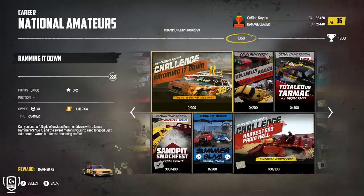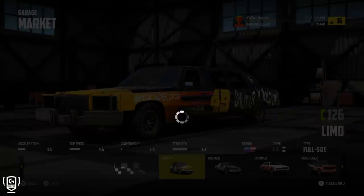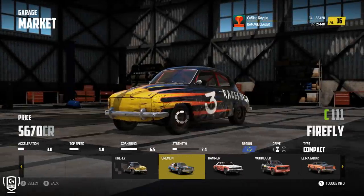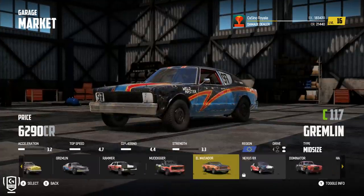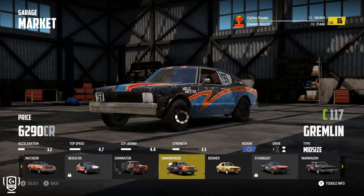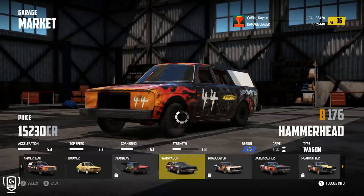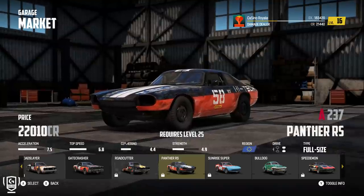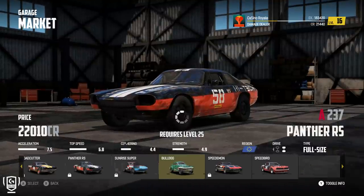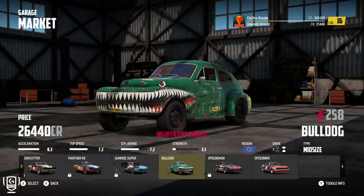You don't earn that much money per race, and cars are expensive — not cheap. A basic C-class vehicle might only be 6,000 credits, which is only a couple of races to earn. But when you start going up towards B-class cars, the Hammerhead is 15,000 credits, the War Wagon is 17,000, and so on. You start going up towards A-class cars — while I haven't got many unlocked yet because I'm not quite a high enough level — you're starting to talk about 20,000 to 30,000 credits for vehicles, and then upgrades: you can spend 2,000 credits on a single engine part.